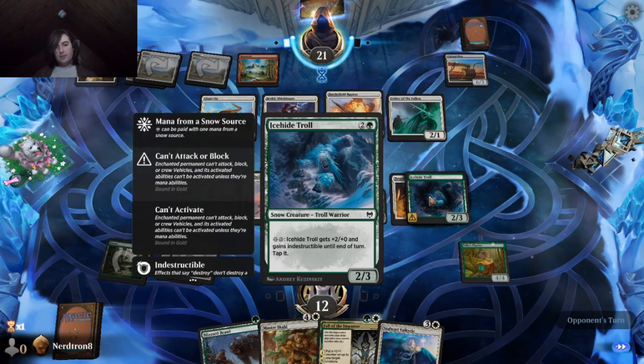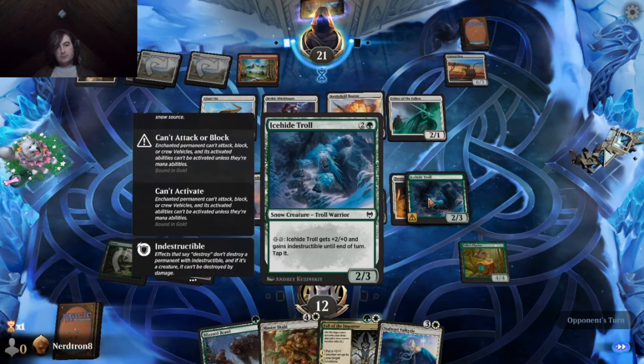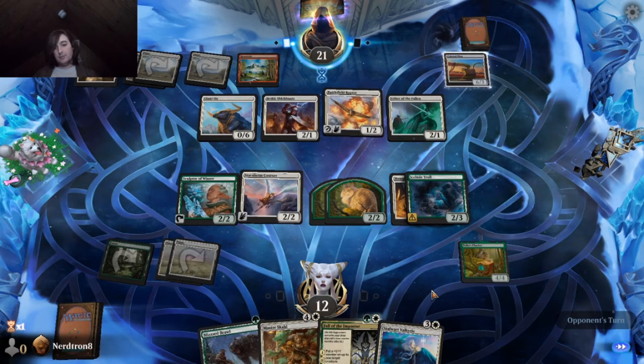Yeah, I think it was too ambitious to try and get this. Enchant permanent, can't attack, block, or crew vehicles. Its activated abilities can't be activated unless they're mana abilities. That's fine.